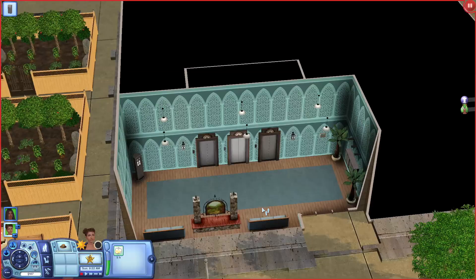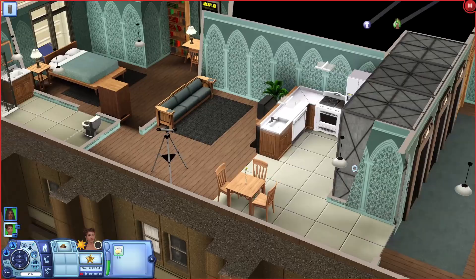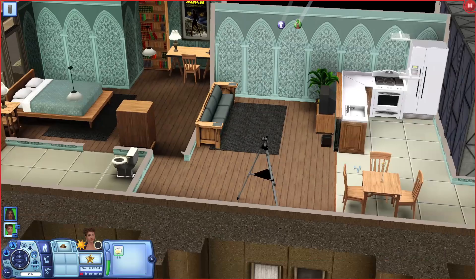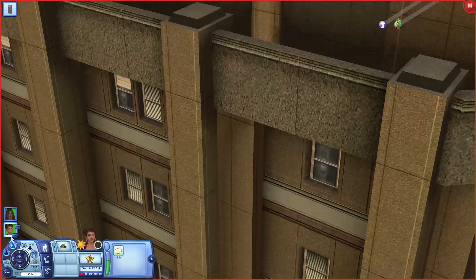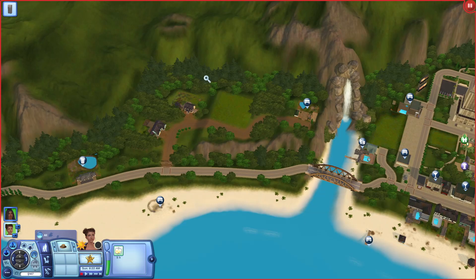On to the high-rise building next door - I can already tell it's going to have a blue color scheme as well. Going upstairs, this is so cute - it's a little one bedroom, and I really really like it. I've never even thought about using this wallpaper but it's really nice. They always show out with the furnishing.